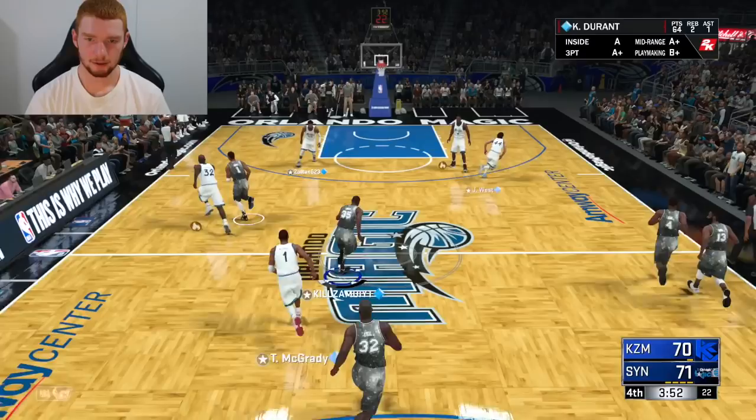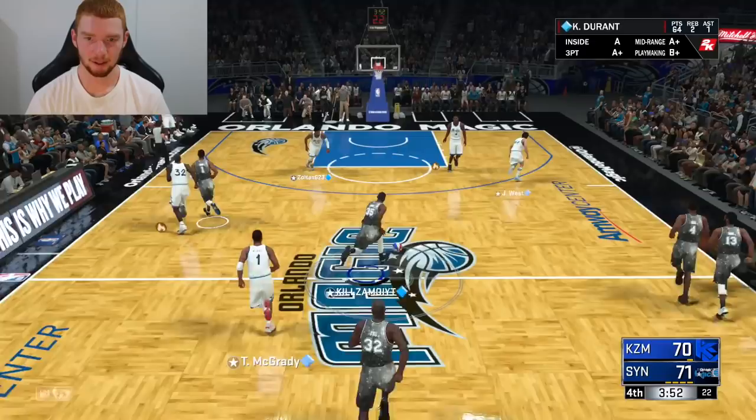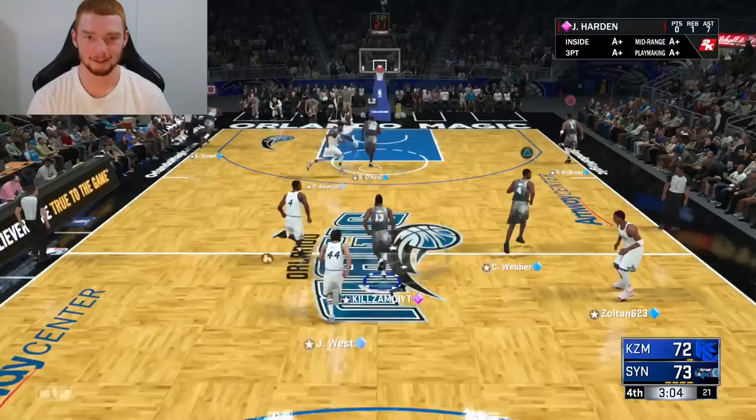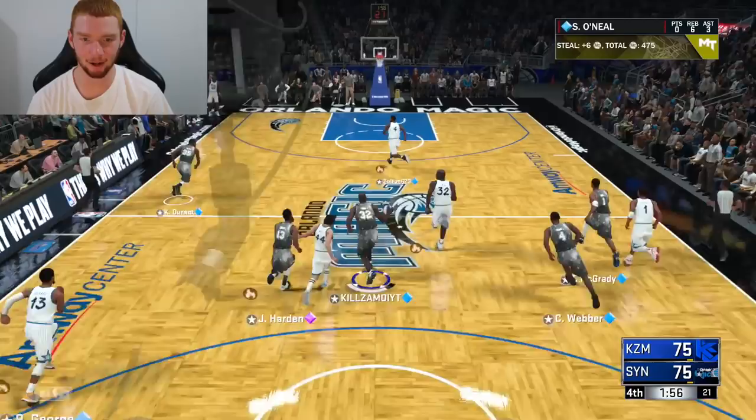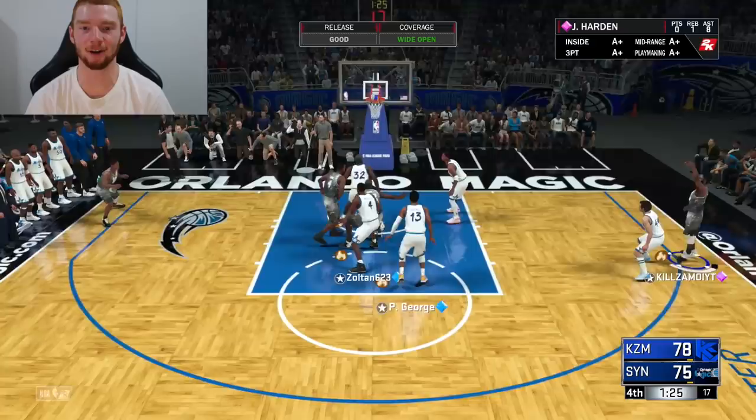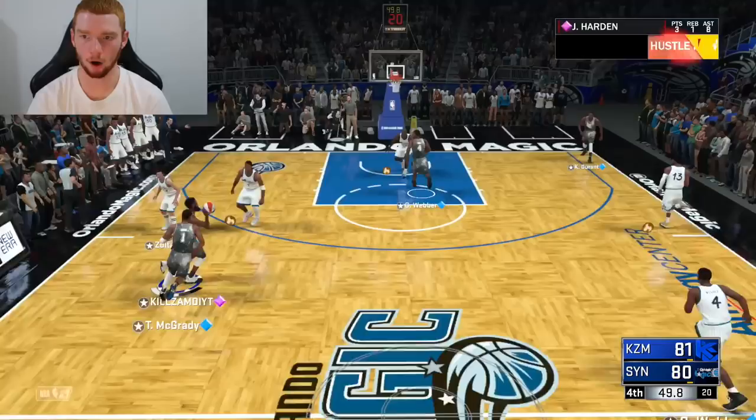I'm surprised that wasn't an and-one. My starters' defense has been so bad, my bench has been all right. I see KD in the corner, he's wide open — he's not missing that. We get a steal and KD catch and shoot — he's so good. I'm going to keep it real with you guys: I should not be winning this game. I'm playing so badly, but Kevin Durant is bailing me out every possession. KD is wide open in the corner — pump fake against Paul George, up to Shaq, back down to Kevin Durant, go inside and get the and-two-and-one. Make it. For point number 75, the free throw — 100 percent.